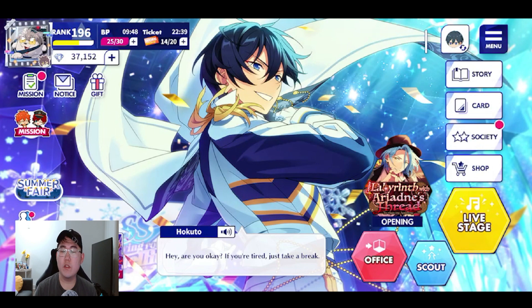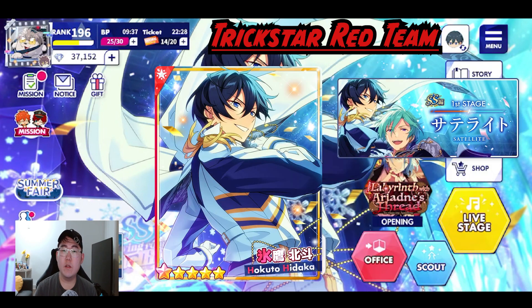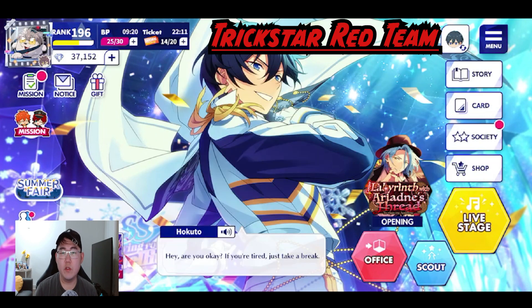First let's talk about the Trickstar red team. For the red team, Hokuto's red card will be his SSR first stage Satellite card. That tour event has already happened and the card will be added to the memorial coin shop a bit down in the future. The main stat for this card is performance.